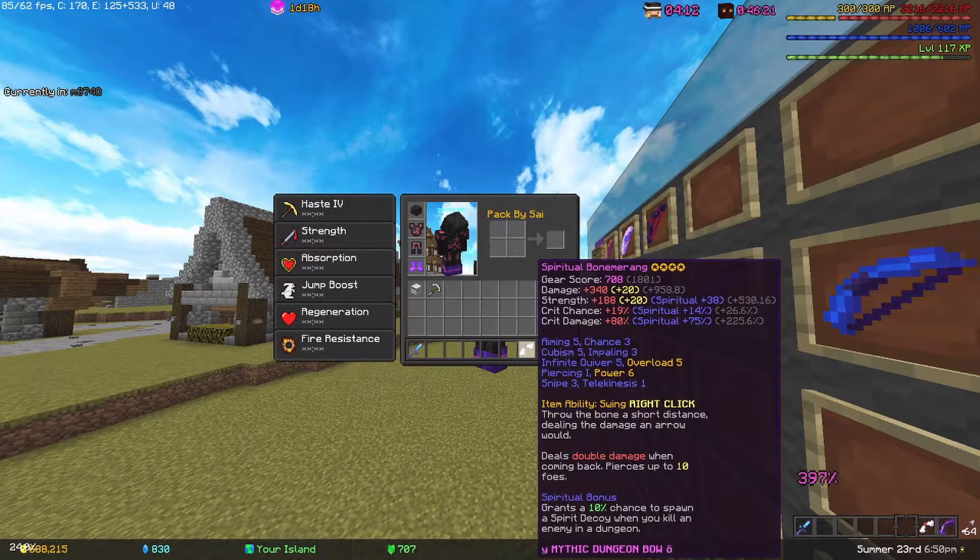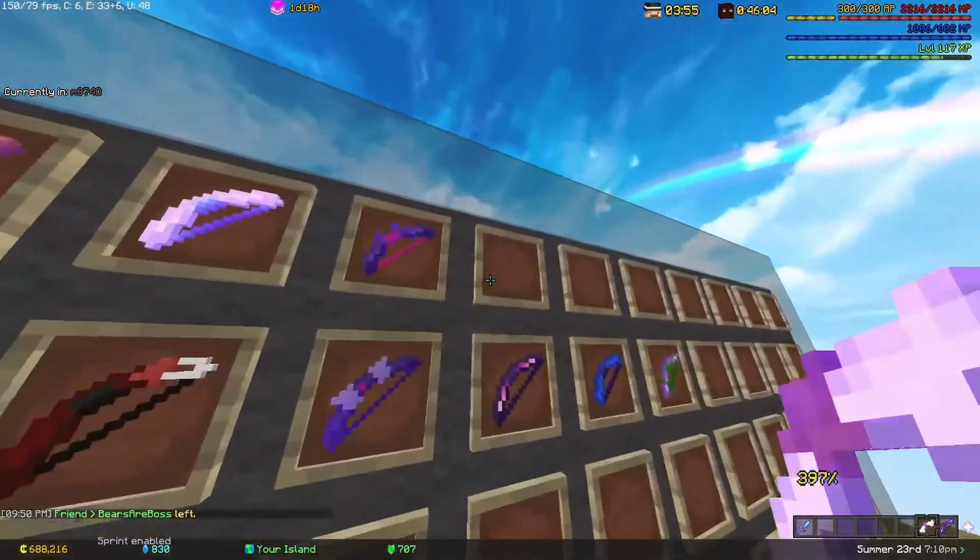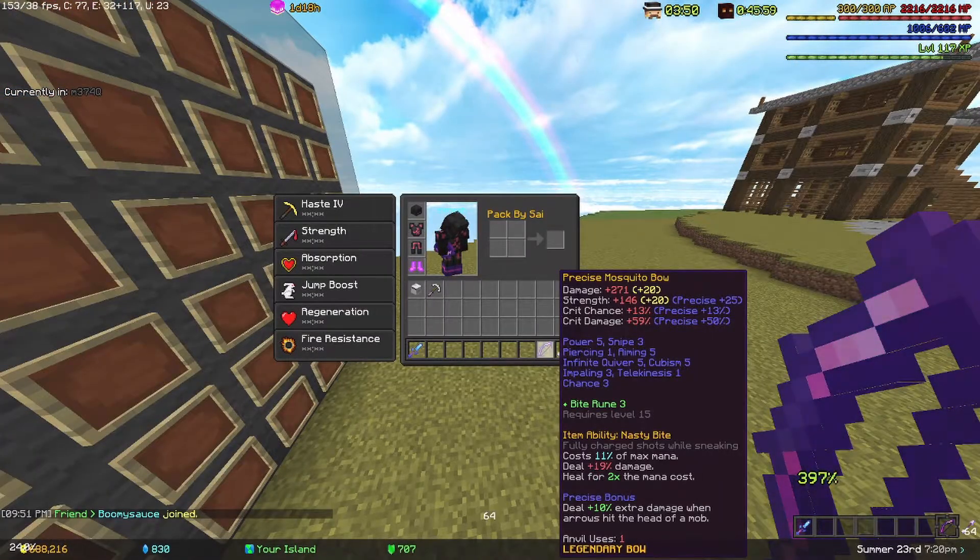The Bone Meringue is the best item for damage in the game other than Hyperion and Valkyrie. You get four of these, throw them all at once, and you can just infinitely hit things with it — it's incredible. Everybody knows that, so we're just putting it right up there.